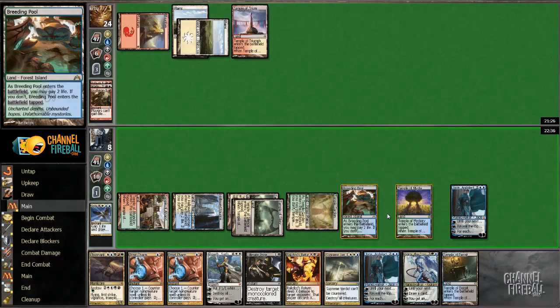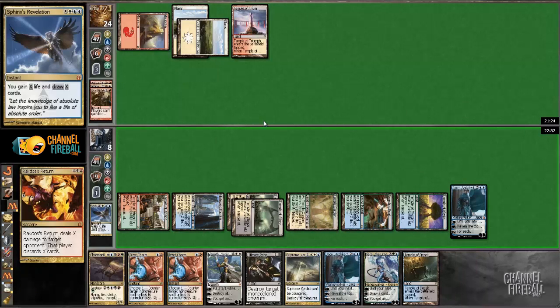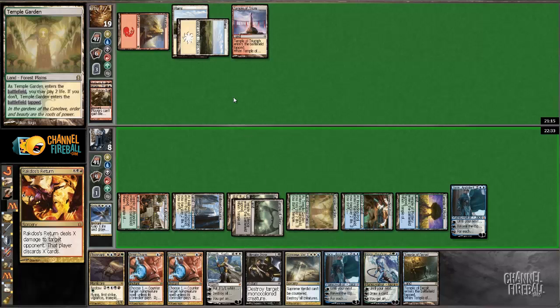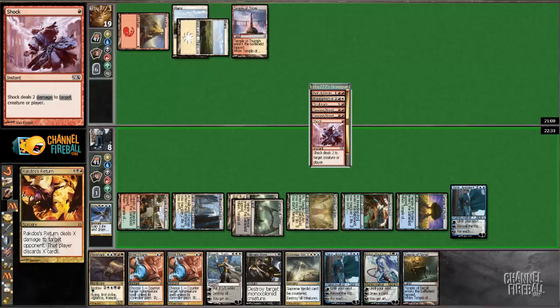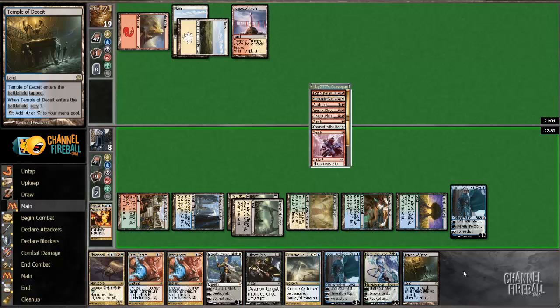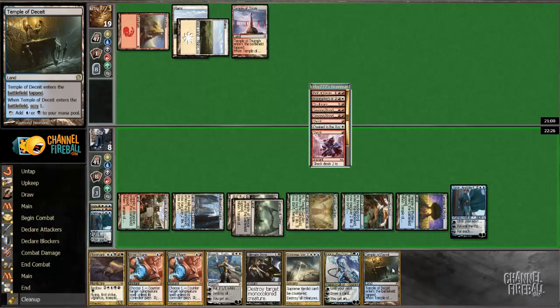He can have Boros Charm and then peel another Boros Charm. Then I'll probably just discard this. Multiple Searing Blood, Shock, Chain of the Rocks, Shock. Okay, we go to our end step — we discard, probably this Jace and this card.